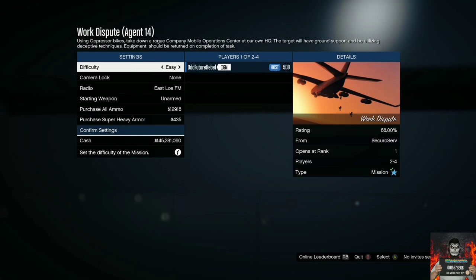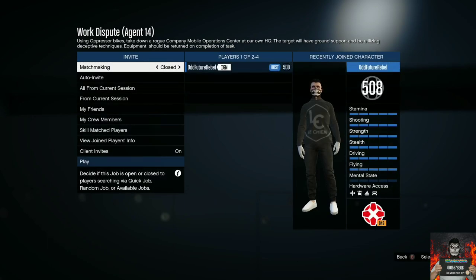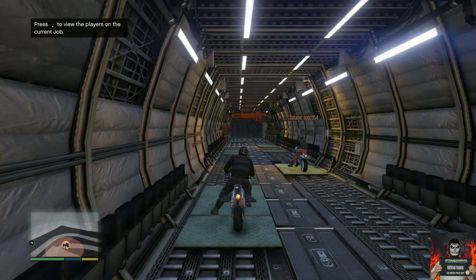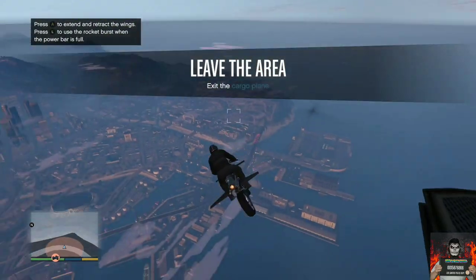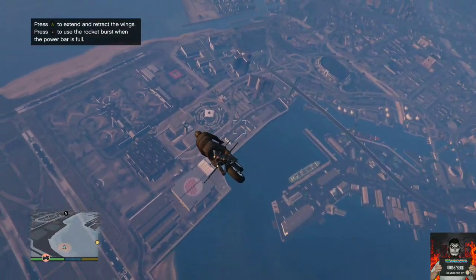Invite at least one person to help you out. Once they join, you'll load into the plane and you'll have black joggers. Note: if you have red joggers and you're the second player, only the first and third person get black joggers — the second person gets red joggers.